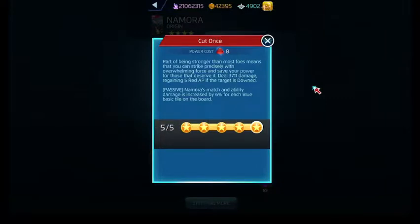Her match damage and ability damage is increased by 6% for each blue basic tile on the board. What you want to do is have blue basic tiles on the board — not blue charge tiles, not blue tiles with anything special upon them, just basic blue tiles.